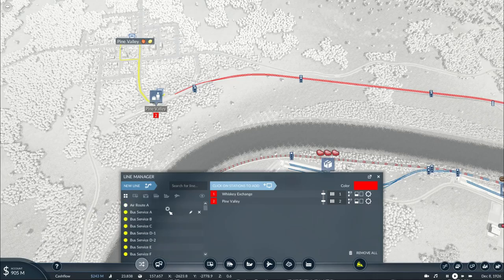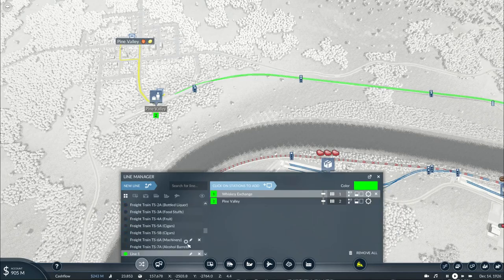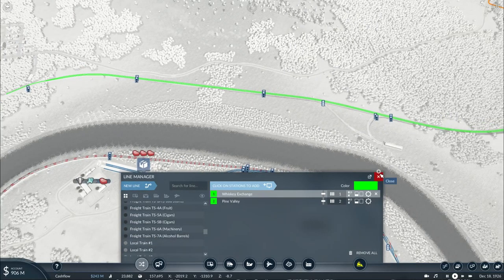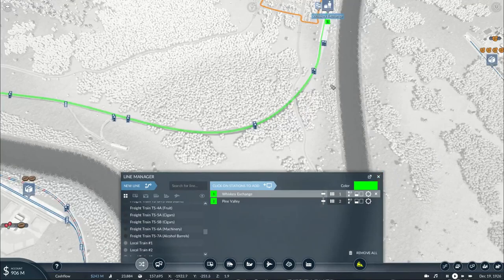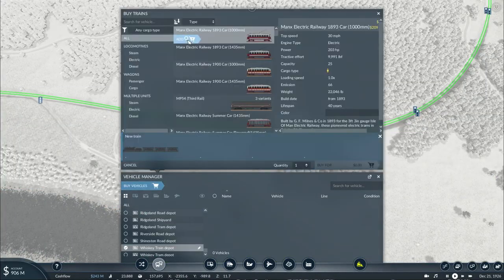Now let's get started on operating our own service. Yellow is for buses, green is for trolleys, this is for freight trains for towns, this is for freight trains on the main line, red is for express, red for locals, brown is for ships, orange is for trolleys, purple is for trucks delivering commodities, and air routes are white. We'll go with light lime green instead, and this will be known as Rail Car Service A.